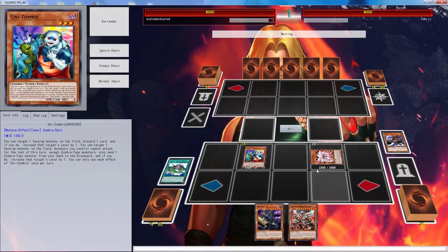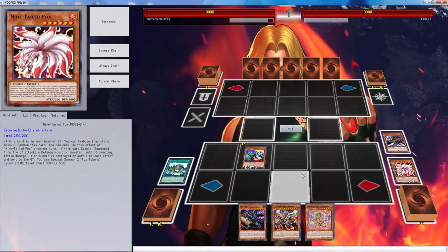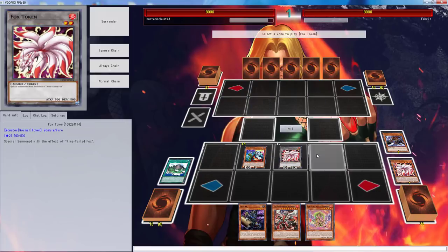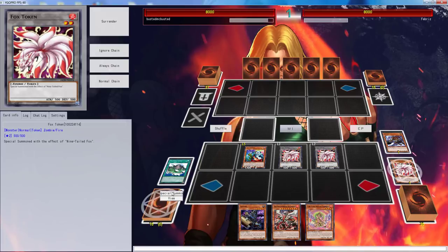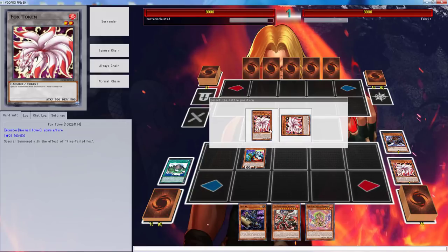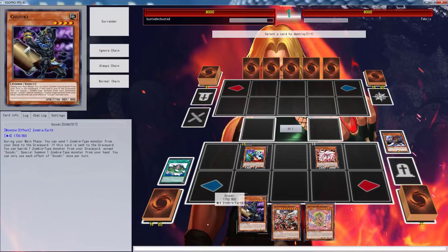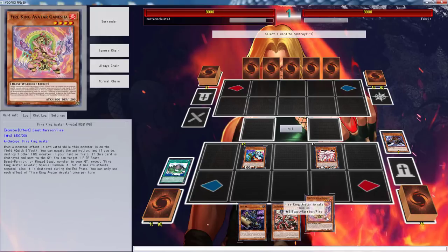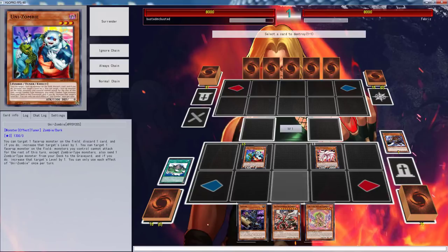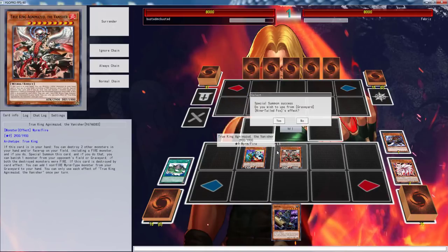Then we're going to activate Fire King Island and pop this to search the Onslaught of the Fire Kings — that's going to trigger and get us two free tokens. Then we can pop these two tokens, tribute them to bring her back out, and use the Fire True King to pop that. I'm guessing Gozuki — yeah, this doesn't trigger because it needs a different fire beast and we don't have one. So we'll keep Gozuki for next turn.